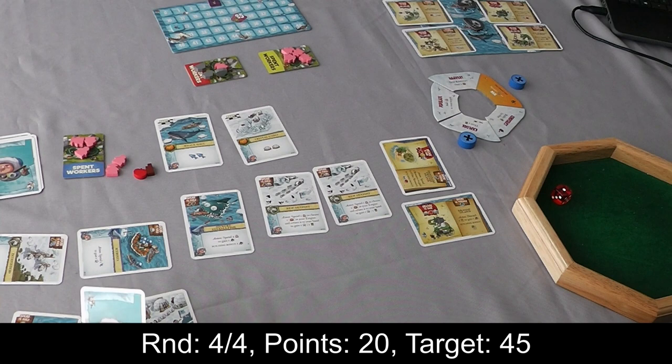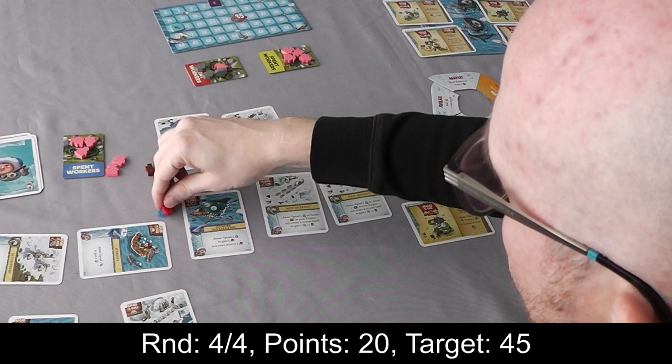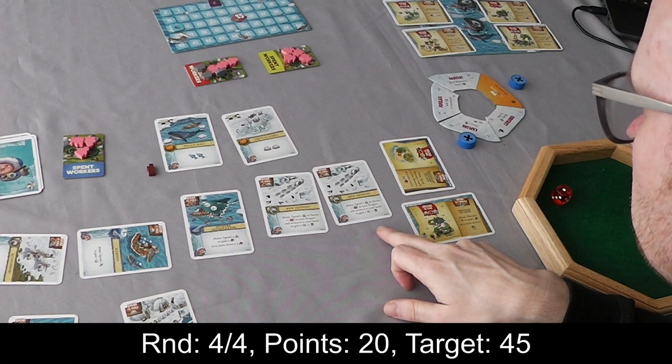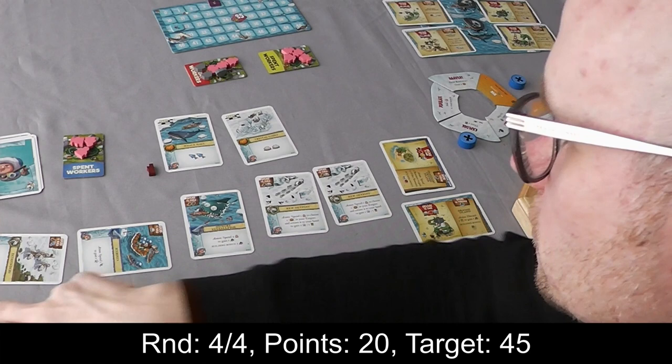One of the actions I haven't yet mentioned is that at any number of times you can spend a food or a fish to assign a worker to the wall, and workers on the wall are worth two points at the end of the game. So why not do that twice? Here's a fish and a food — there are two workers for the wall. I've got discard card to gain an axe, but I don't need any more axes. Spend a worker — I haven't got any workers left. Spend resources to get an axe — I don't care about axes anymore.